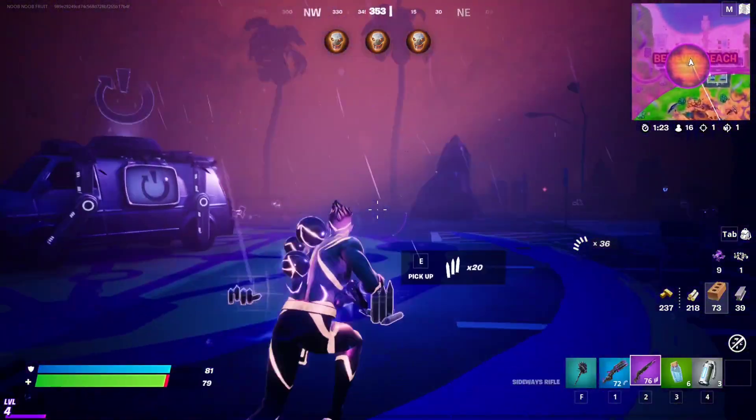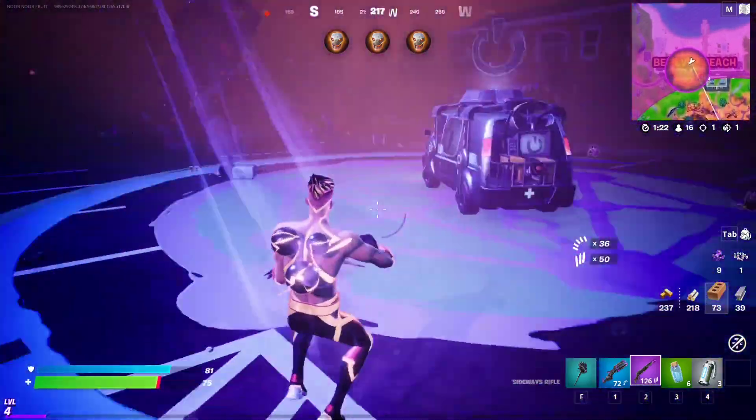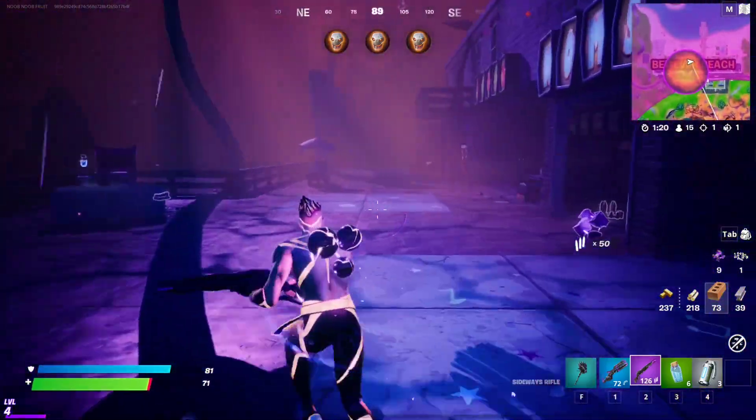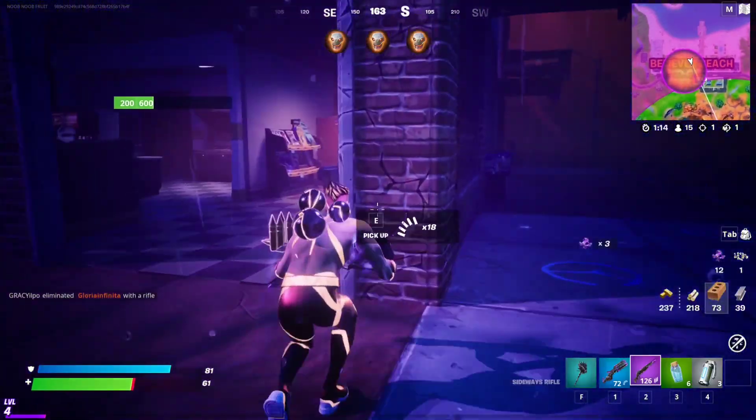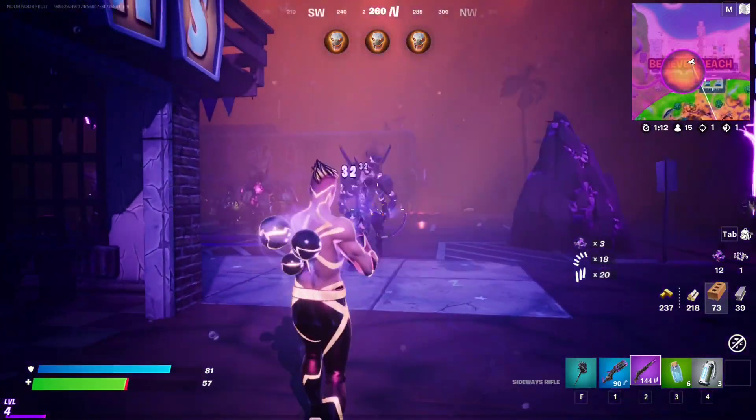It's pretty easy — just make your way to the Sideways Anomaly, which is this one right here, and you'll be able to find all the materials that you need and the sideways weapons to upgrade. And there's another one right here, so yeah, that's it.